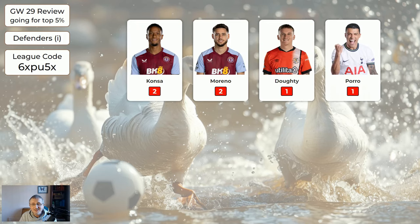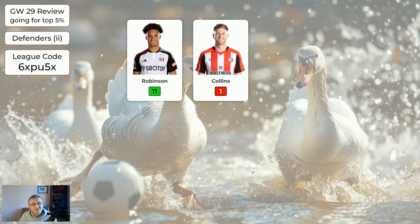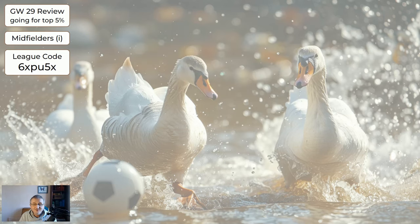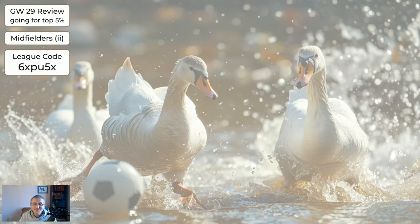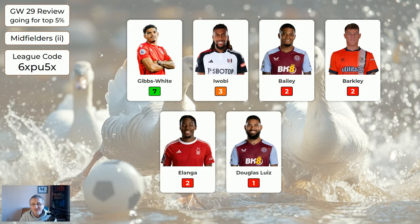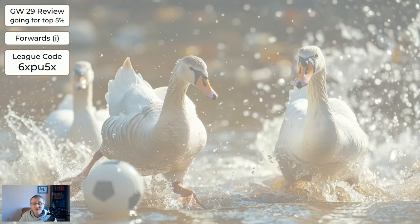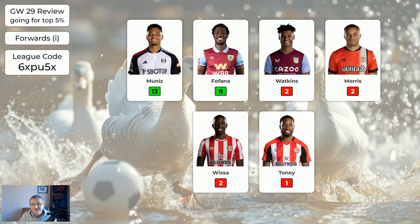For the expensive defenders — absolutely nothing. The cheaper defenders: Robinson 11, the rest did nothing. For the expensive midfielders — absolutely nothing, very funny. I was laughing quite a lot that weekend even though I was doing badly. Cheaper midfielders: Gibbs-White 7, Areola 3, the rest nothing. The expensive forwards — we only had one: Munez 13 for a final eight, and the rest nothing.